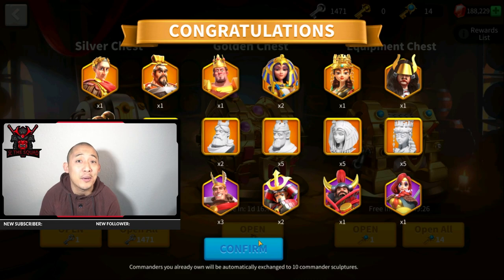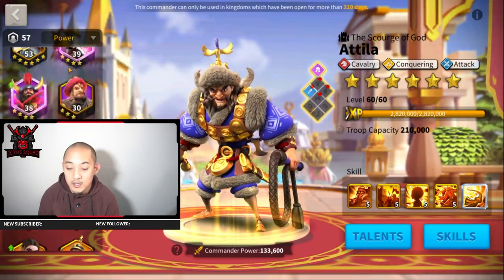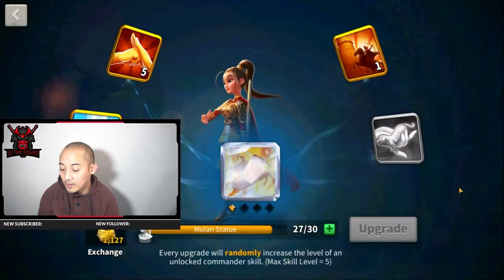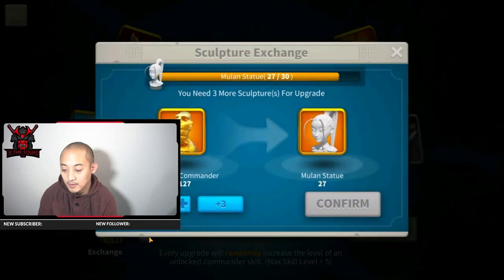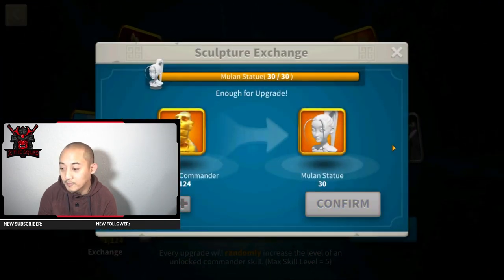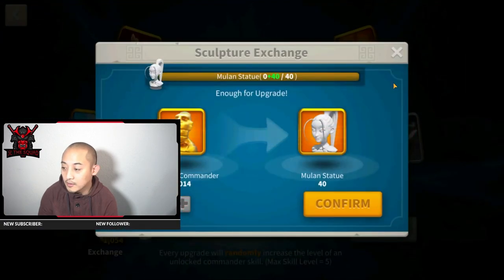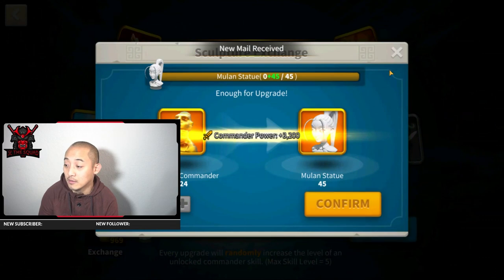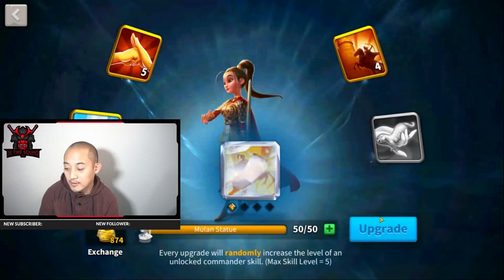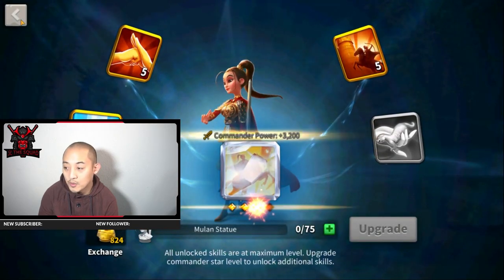I'm still not gonna wait, guys. I don't care, I'm doing it. The next commander I'll be maxing is probably the new archer commanders and that won't be for a while. I have tons of XP and tons of stars to get her to a good place. People are asking why don't I just do barbs — no, I'm not doing that, it takes too long. I think I need 600-something sculptures, let's keep going.